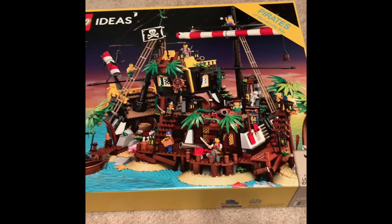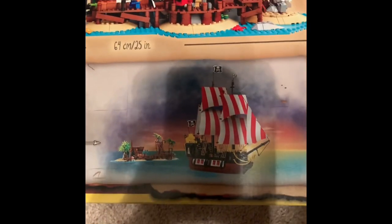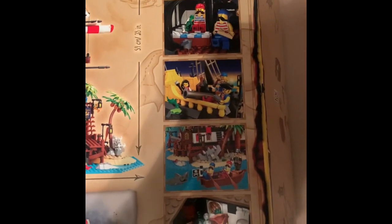This thing is a broken, dilapidated ship on an island that can transform into the original Barracuda, which is pretty awesome. You can set sail on the Barracuda once again with Captain Redbeard. There he is. Pretty awesome set. I'm going to get to building and I'll get you updated. See ya.